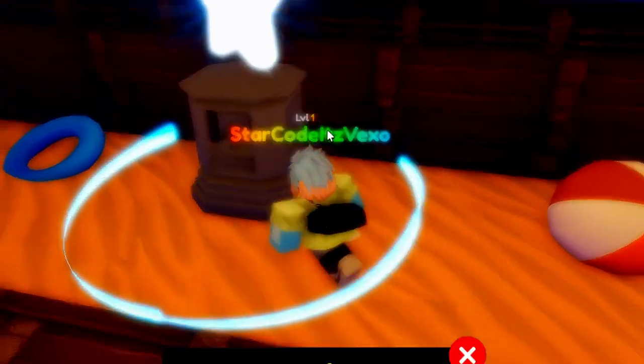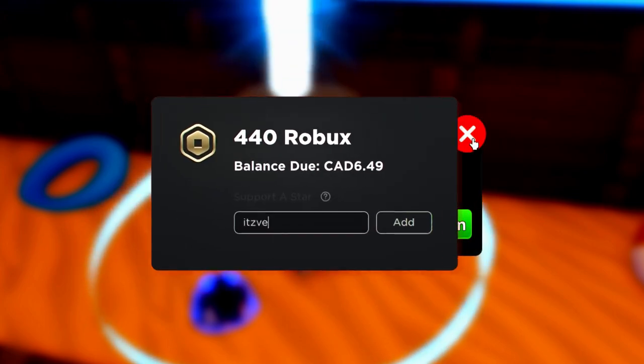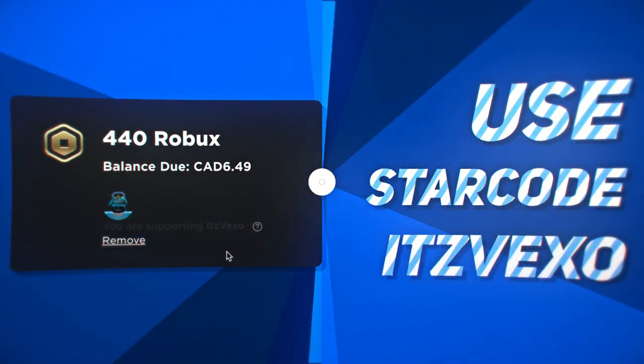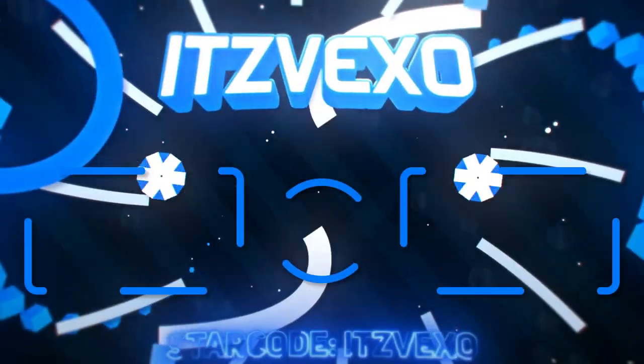We've actually got the last code right here. The very last code is going to be 'Itfaxo' — redeem it in. And yeah, that was all of the Anime Adventures codes — thank you guys for watching.